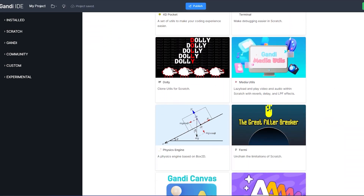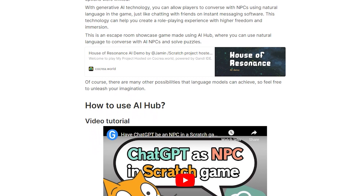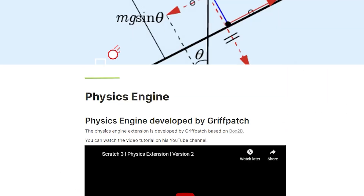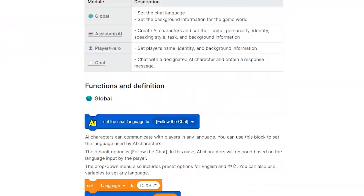It also has an extension page where you can get a lot of Scratch extensions — really a lot. One of the craziest extensions is AI Hub, which you can use to basically use AI in your Scratch projects, which is actually crazy. There are more amazing extensions like Physics Engine, Gundi Quake, Dolly, and more.